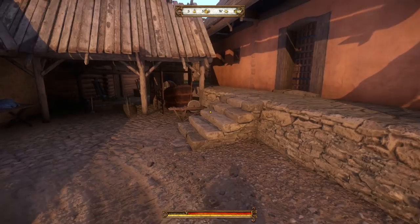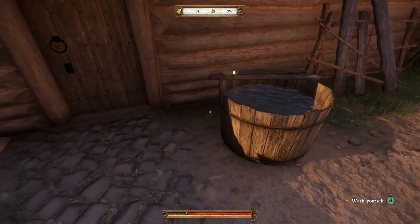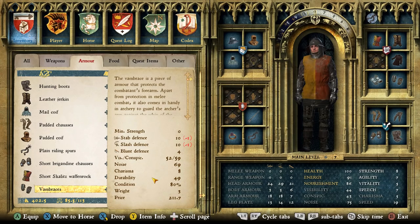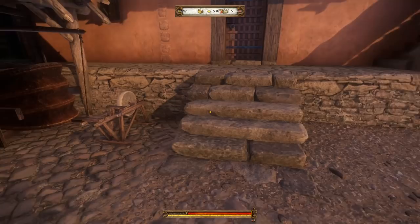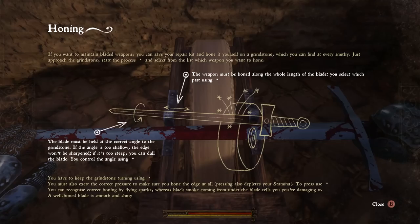There's supposed to be an activity around here. I should probably try to sell stuff to a vendor. Is there a grindstone? Where do you keep your grindstone? How am I doing on rest? 91 energy, I'm doing alright - I rested beforehand. Oh, there's a grindstone. I don't know how to use this still, but I should probably use it. 51% condition? I've gotta take care of my weapons.